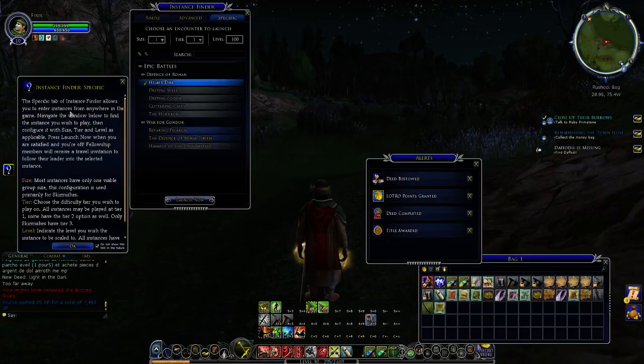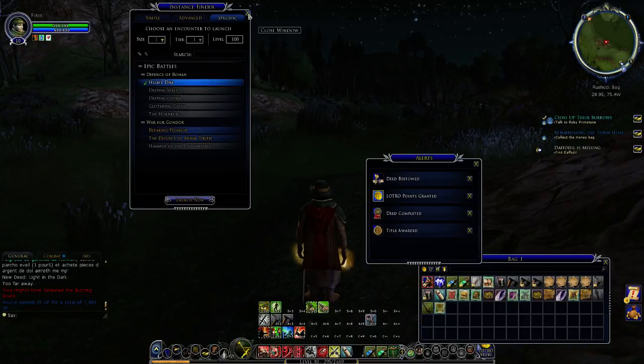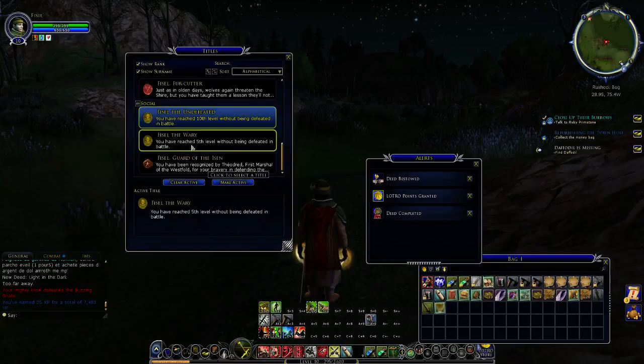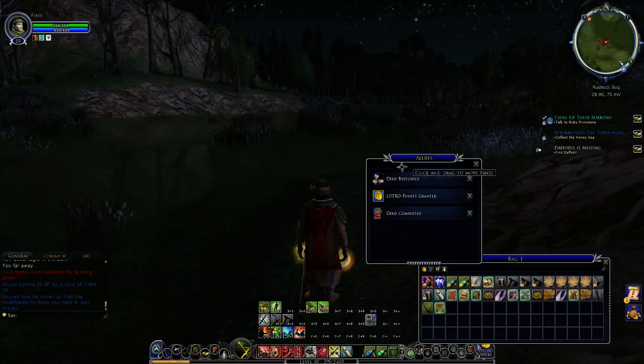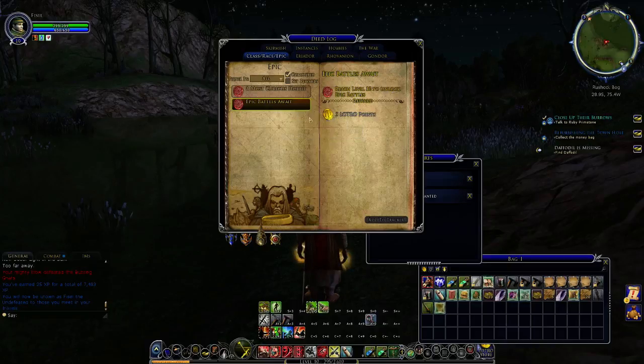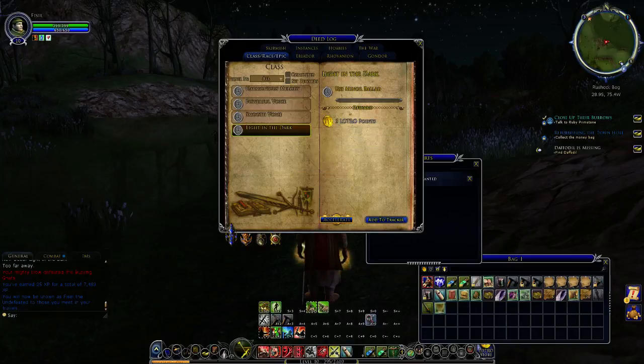So let's check our deed log. We're getting a lot of stuff — skirmishes. You can go into skirmishes; I've not actually done them so I won't discuss them yet. Maybe I'll look at them in the future, but there are different skirmishes you can do, all rather cool, and it opens up at level 10, I believe. I've got a new one — 'Undefeated' — so I've managed to get to level 10 without being defeated. I shall make that active, hopefully you're doing the same. Deed completed — Epic Battles Away. Reach level 10 to unlock epic battles, and I've got five more points. Points soon add up. And deed bestowed — Light in the Dark — that's one of the skills I used here.